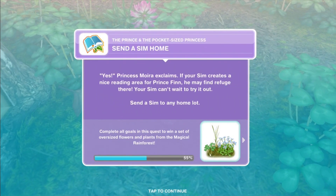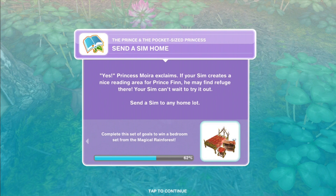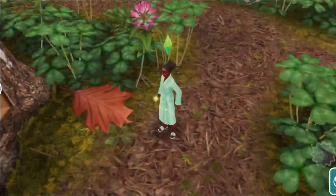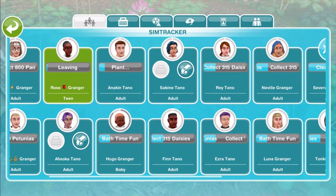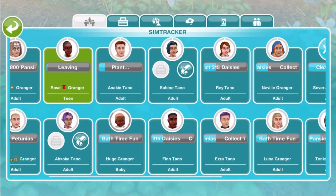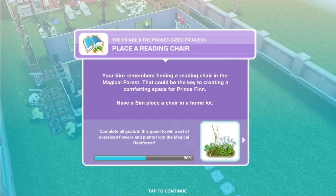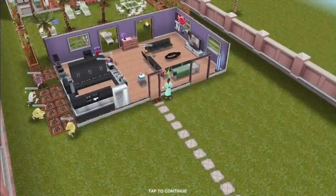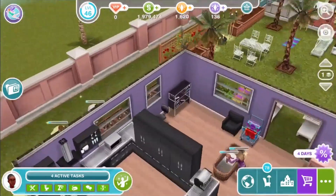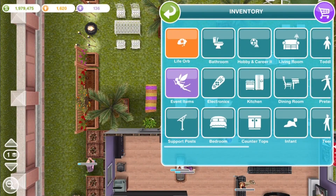Send a sim home. Princess Moira exclaims: if your sim creates a nice reading area for Prince Finn, he may find refuge there. Your sim can't wait to try it out. Send a sim to any home lot — I think I know just the place in the slightly ripped-apart beachside escape. There's actually a little area with a bookcase. Maybe we can make that a nice little space. Place a reading chair. Your sim remembers finding a reading chair in the magical forest — that could be the key to creating a comforting space for Prince Finn. Have a sim place a chair in a home lot. At the back left of the main room, that's where the bookcase is and there's a space there for a chair.